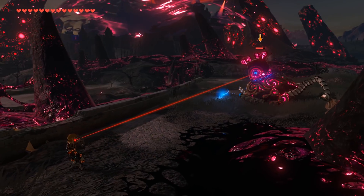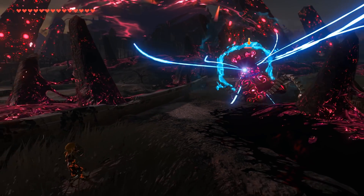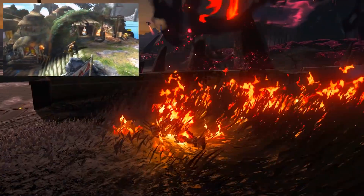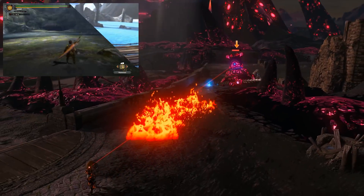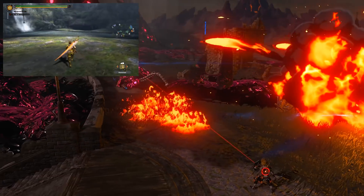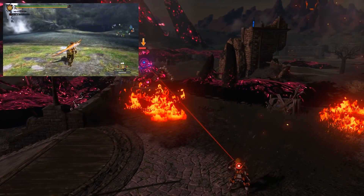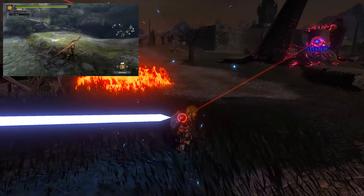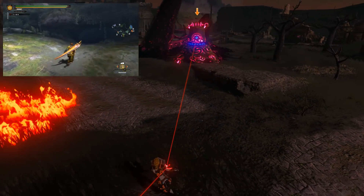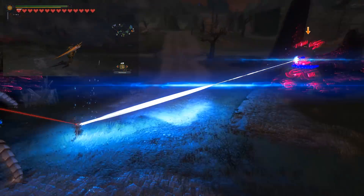On some final news in relation to Cemu 1.11.0, Monster Hunter 3 Ultimate is finally booting. It is in no way playable and at the minute is a flickering mess, but moving from not booting at all to being in-game — even in a flickering messy state — it is massive steps forward in this game's compatibility.